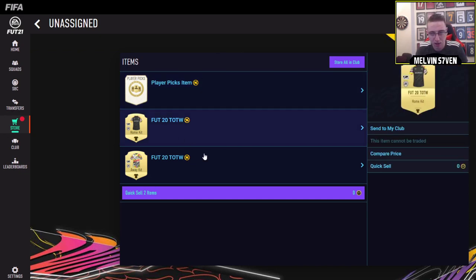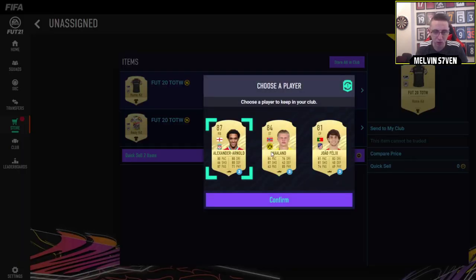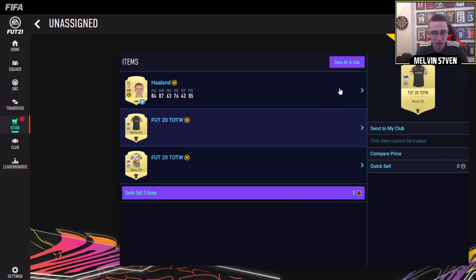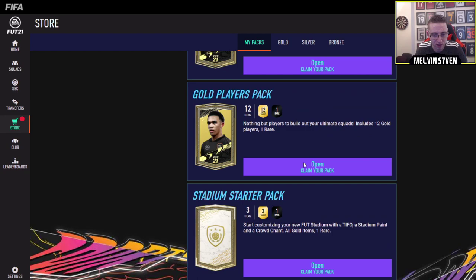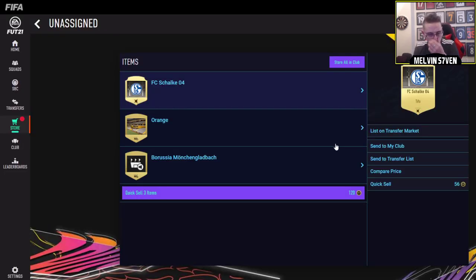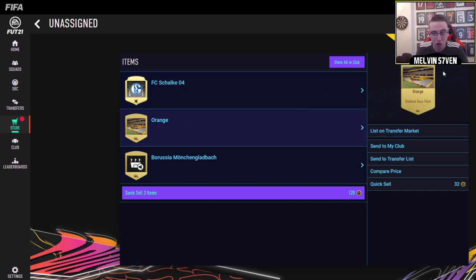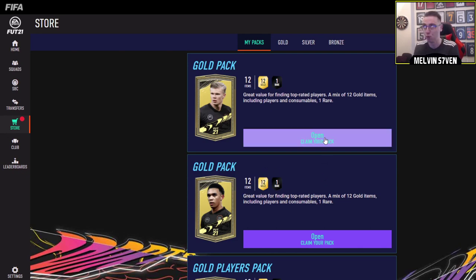We've got these kits. What's this player pick? We'll redeem this - it's the loan. Three games, I'm going to pick Haaland. So we'll get that and we'll open the packs, see what we've got. We've got gold packs and gold player packs as well as this stadium starter pack. We'll open the stadium first - we've got Schalke as a Tifo. Orange theme, I quite like that. And then the Borussia Mönchengladbach stadium sound - the crowd chant.